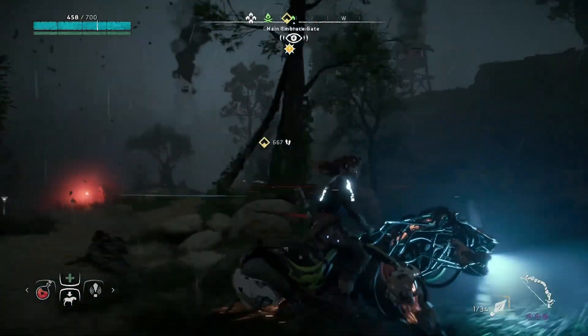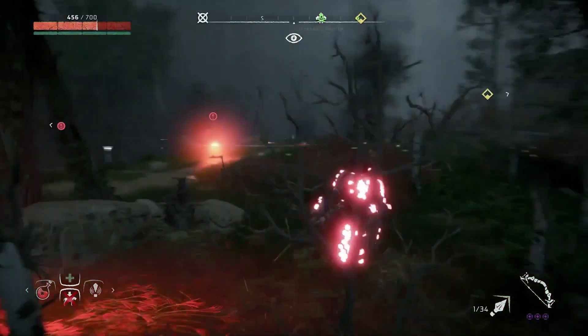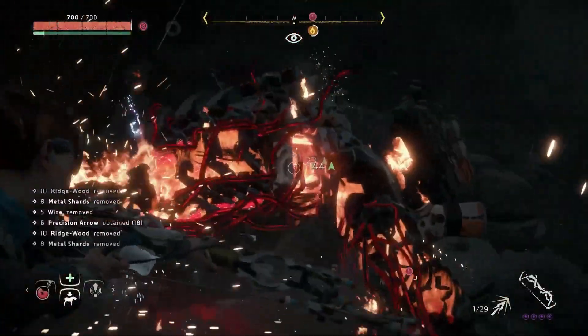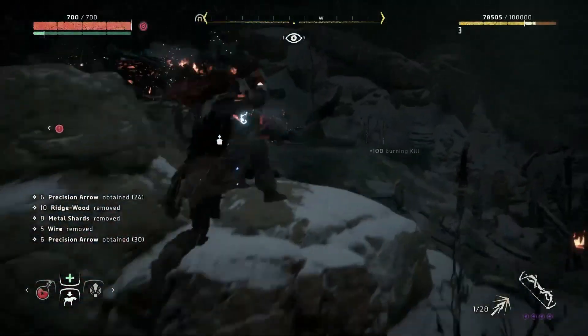This unlimited farm spot is part of a quest, so now follows spoilers for the Heart of the Nora quest. In the quest, Mother's Heart gets attacked by a Corrupted Thunderjaw that you have to try and kill. After you've done that, don't continue just yet.